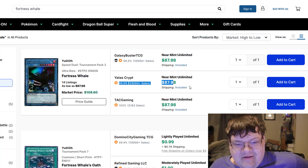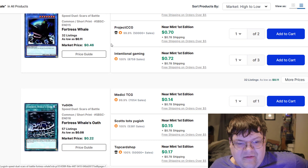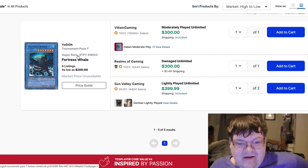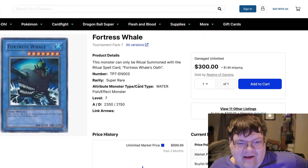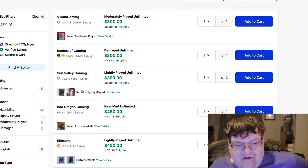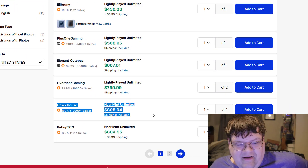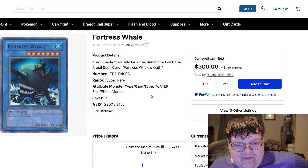Fortress Rails — Speed Duel versions, $88. This is the discount cheap version. Scars of Battle common, $0.70. TP — expensive whale. $400 for German light play, $500 for English light play, $800. So much money. That's ridiculous.